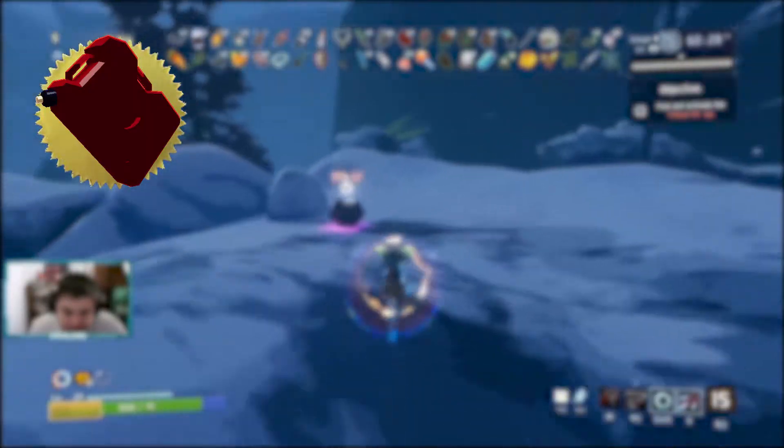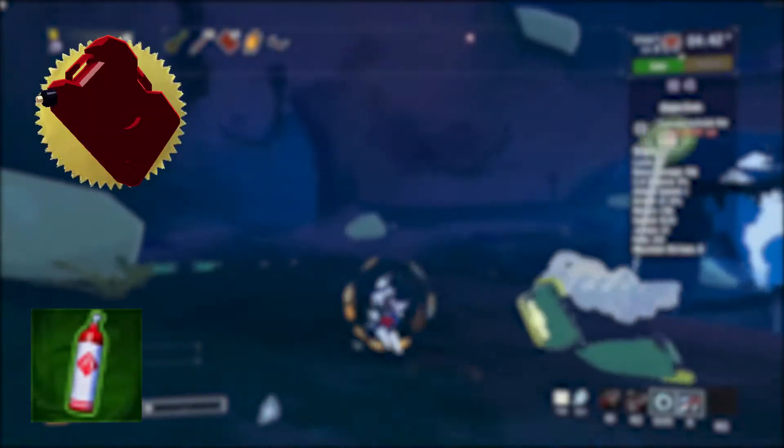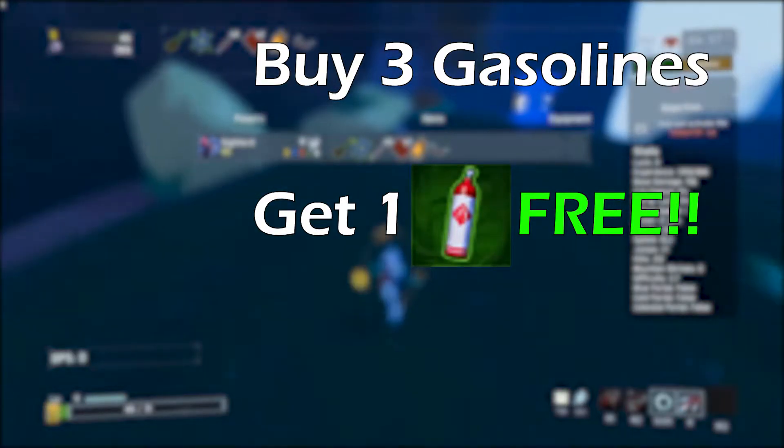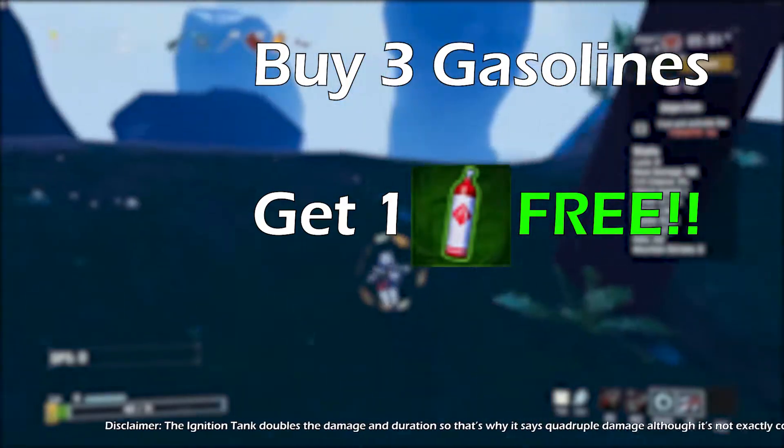You want more burn damage? It gets that. But that's not all. Since the last DLC Survivors of the Void, a new item has been introduced to the game: Ignition Tank. This item quadruples the damage of every fire effect, meaning that your gasoline already dealing a great amount of damage would become absolutely absurd. The ignition tank doubles the damage duration, so that's why it says quadruple damage, although it's not exactly correct.